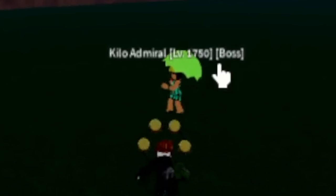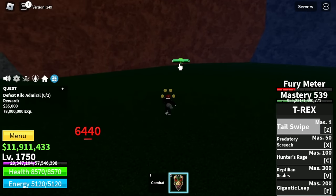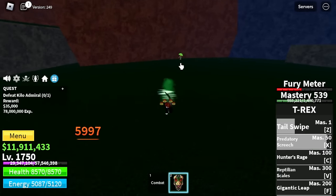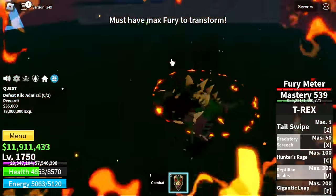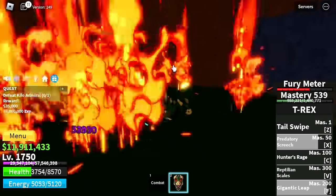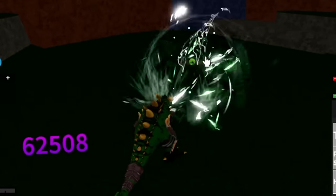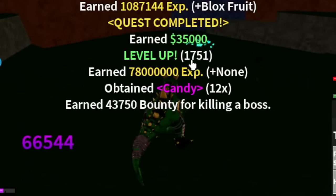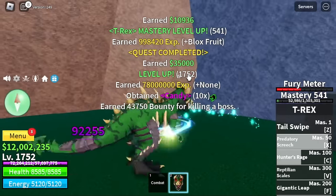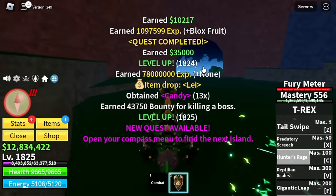Our target here is the Kilo Admiral. This boss has no aerial attacks, but sadly if you're using a Zoan or beast type fruit, you will really get damage. It's fine though — before doing PvP, you can practice your skills and combos here with the bosses. At level 1,825, we're going to leave this area and head to the Floating Turtle.